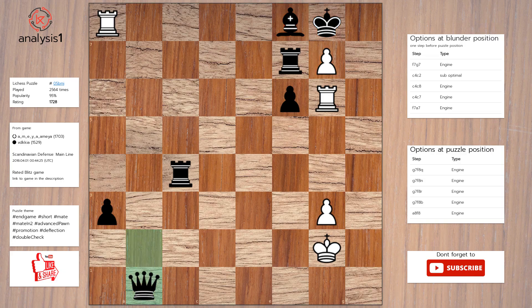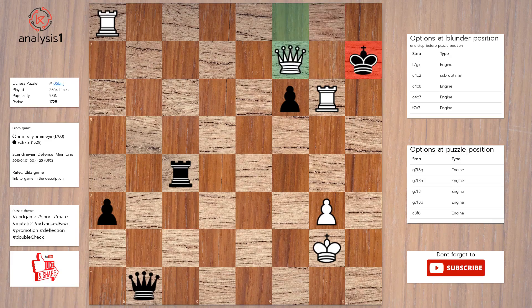The best move in puzzle position is: promotes to queen, check. King to h7. Queen takes rook. Checkmate.